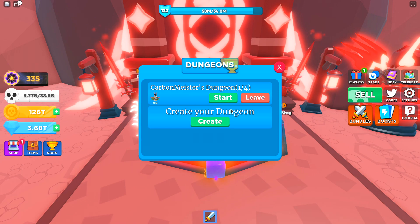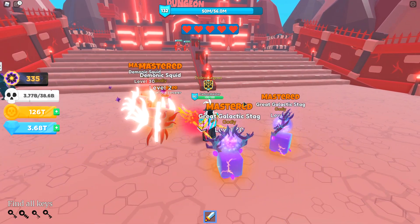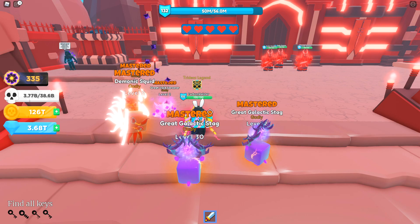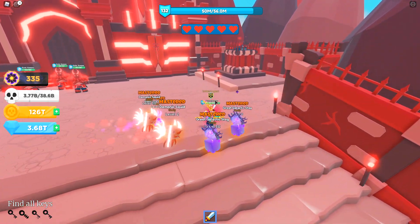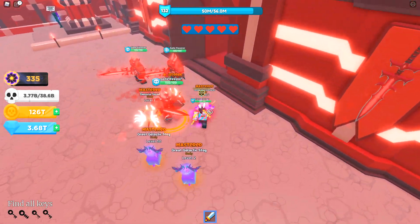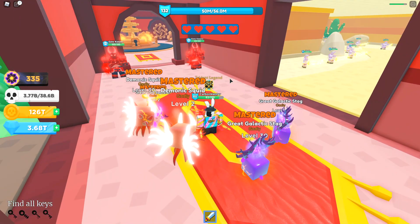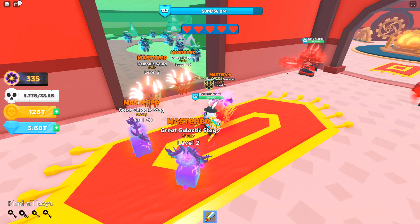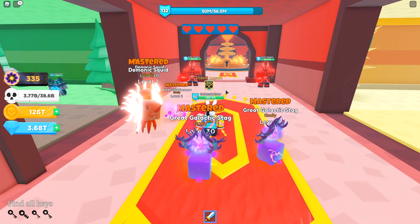The Apocalypse Zone is currently the location of the only dungeon in the game. I'll show you how it works. You go into the dungeon, create your dungeon, and either wait for three other players to join or start it by yourself. Here's what's really interesting: no matter how strong your weapons are in the main game, none of that matters inside the dungeon — everybody has the same damage. You have a total of five lives, so dying isn't a big deal. Activate the switches on the left and right, and the center door opens.